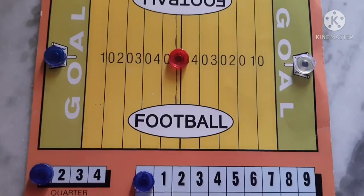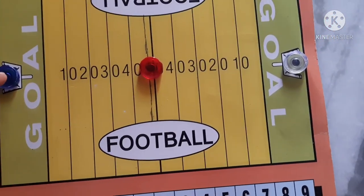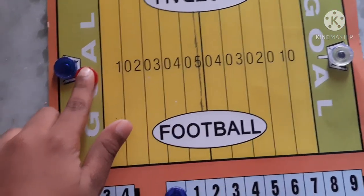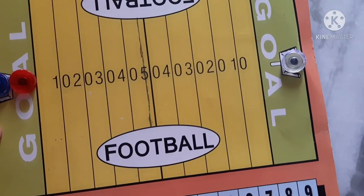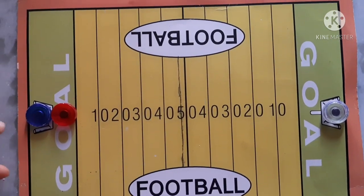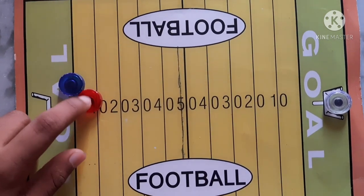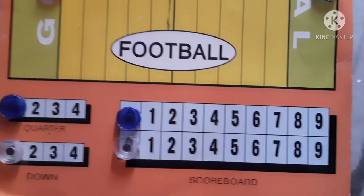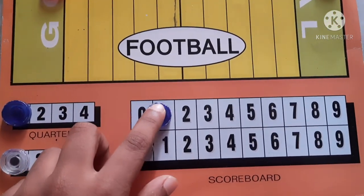After setting these coins, now how to play the game. First, take this blue coin and keep it here — player 1 is on first. Now take the red coin and place it beside this black line. Now push this coin. The red one goes to 1 score. That's why in the scoreboard, in blue, keep the score at 1.